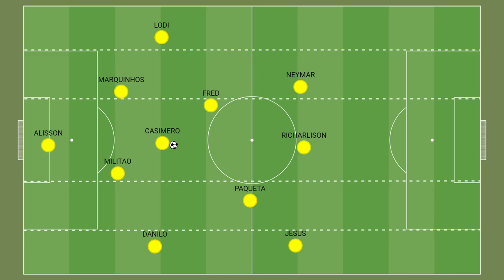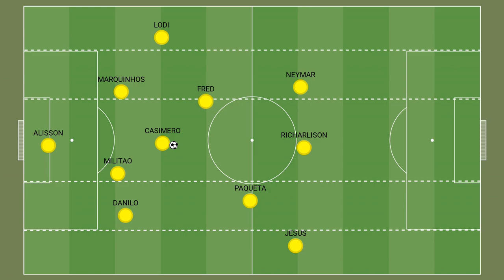Fred has played an interesting role on the left side of central midfield, while Lucas Paqueta has been roaming around on the right side. Gabriel Jesus has taken up a position out wide on the right flank, with Neymar partnering with Charleston up top.